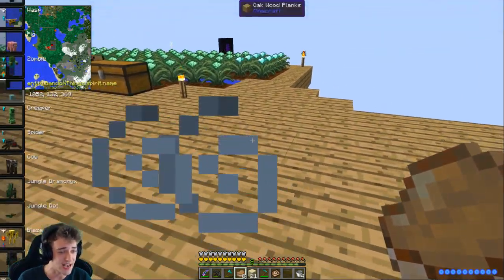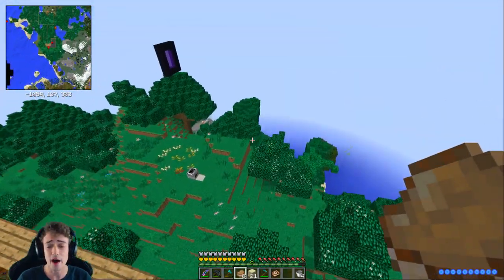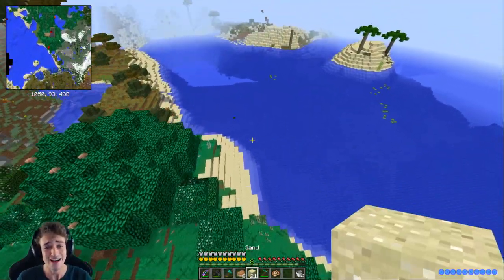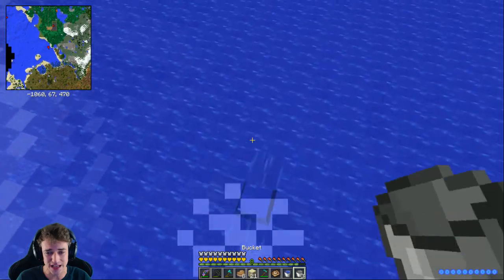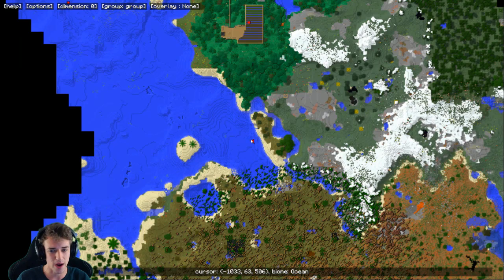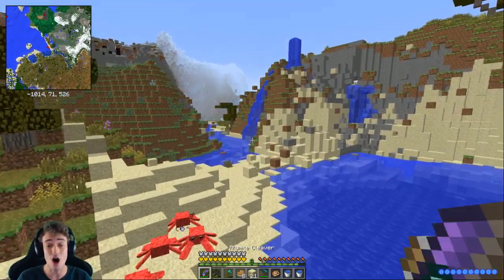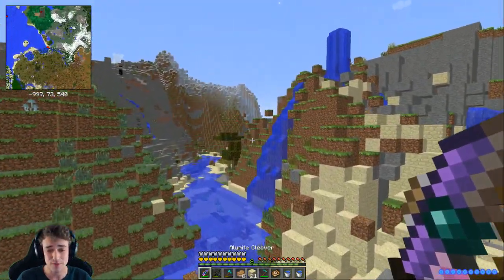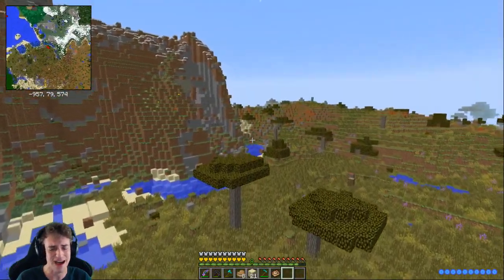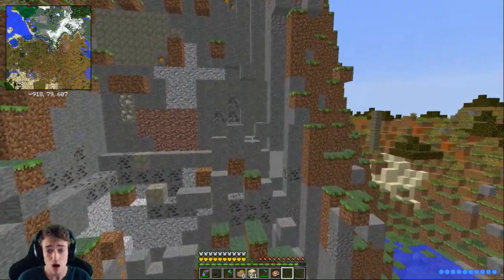Funnily enough, you actually get cactus green from - you guessed it - cactus! So we need to go find some cacti. I think there's a desert over this way, right over here - yeah there it is! Let's fly all the way over there and get as much cactus as we possibly can. I don't actually have any cactus farm right now, I didn't really think we would ever need cactus to be honest.